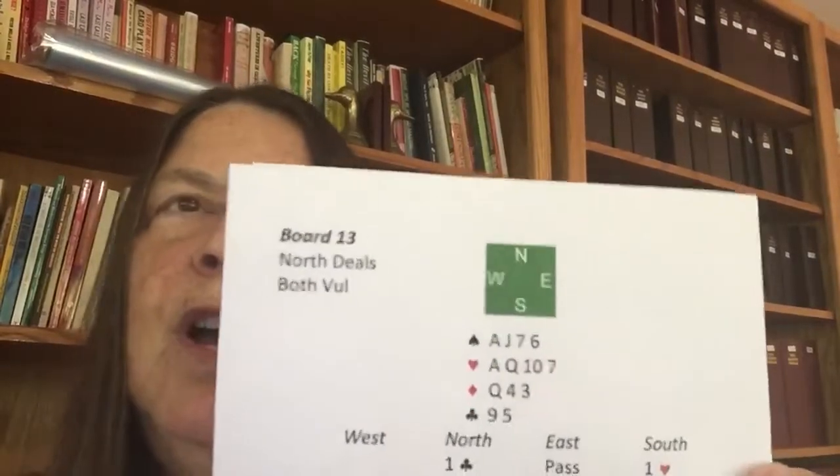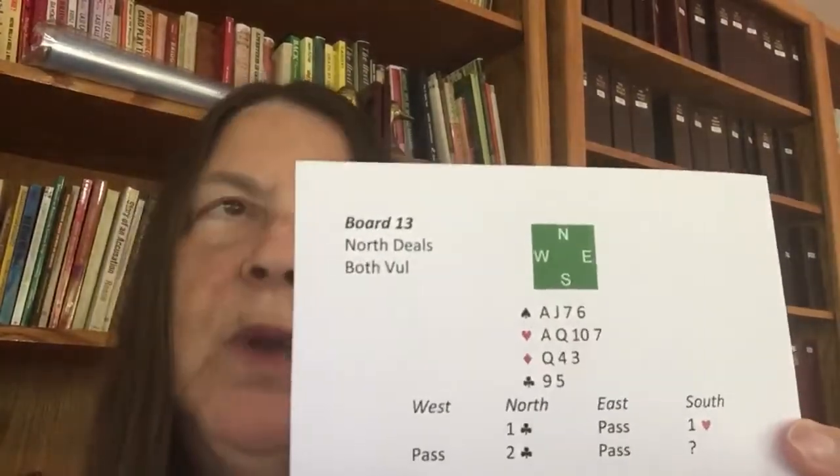What do we know about opener's hand? We know that opener does not have four hearts, because if they had four hearts they would have raised hearts. We know that they have 12 to 15 points because they rebid their club suit at the minimum level, and we know they have at least five clubs — and almost always six in this auction. It's almost impossible for them not to have six clubs, and that they're unbalanced.